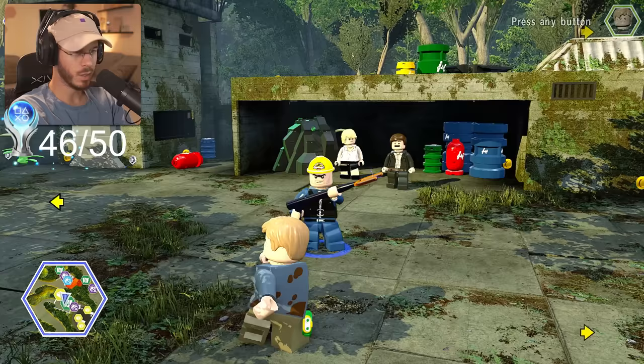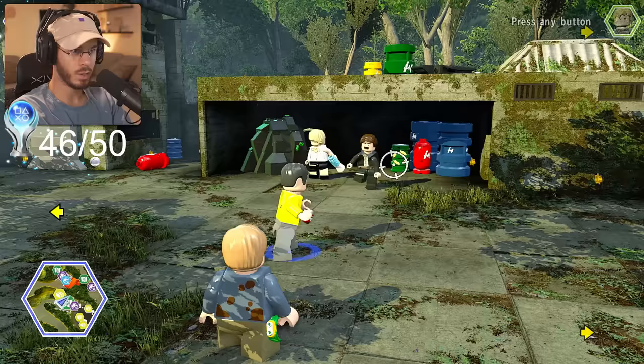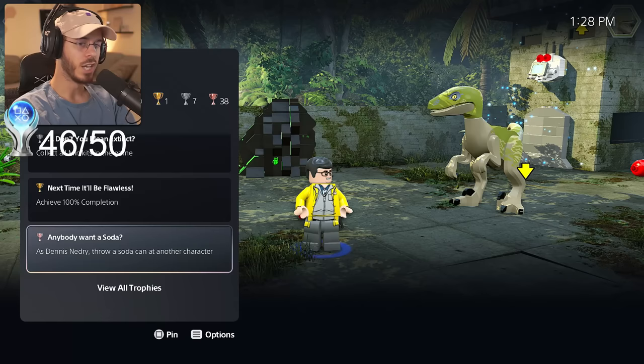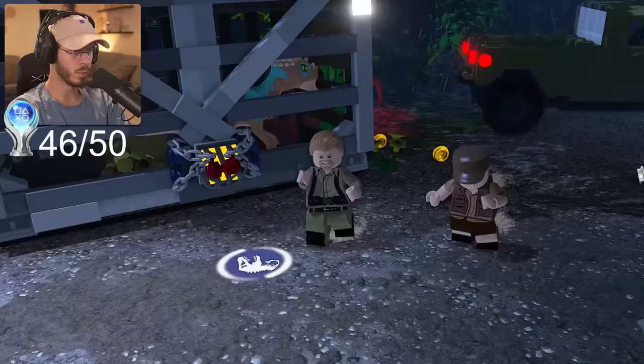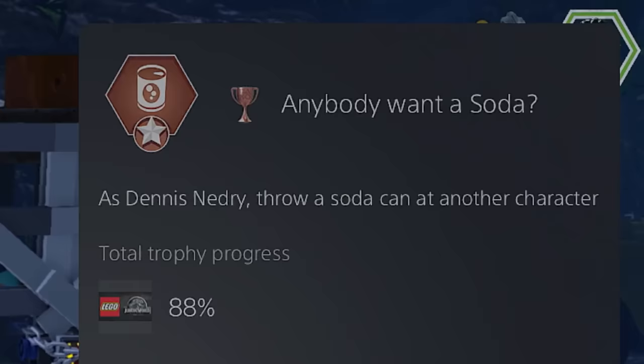We get some RIP Timmys in the chat. We're going to abuse Timmy a little bit more because as Dennis Nedry, we need to throw a soda can at another player. This one's actually going to be challenging because we need to be at somewhat of a distance. We'll go into this mission and try to chuck a soda can at the first person I see. Wait — I have invincibility, what am I stressing about? We can lock on. There it is. 'Anybody want a soda?'